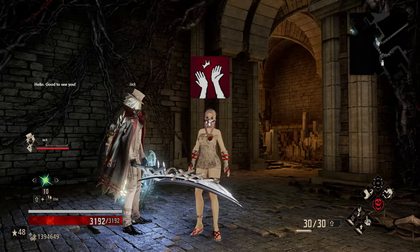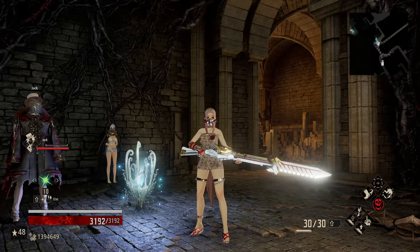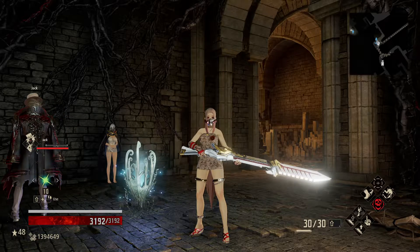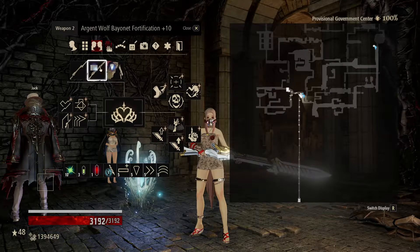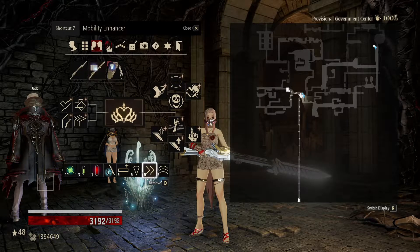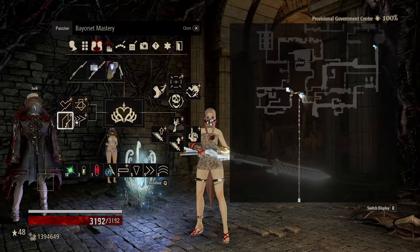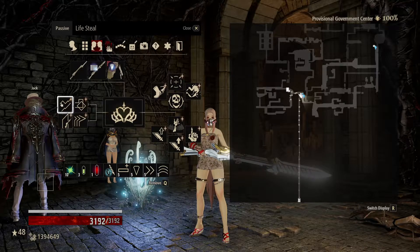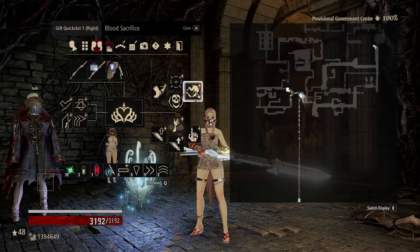Hello, good to see you. Revenants, welcome back to Code Vain in the Road to 100, where today we're going to be looking at an interesting build setup in Queen with the Argent Wolf Bayonet, because you get this in the Government Center and it matches my outfit and Jack very nicely. We're going to be running that, and the point is to make use of lifesteal interacting with Blood Sacrifice.